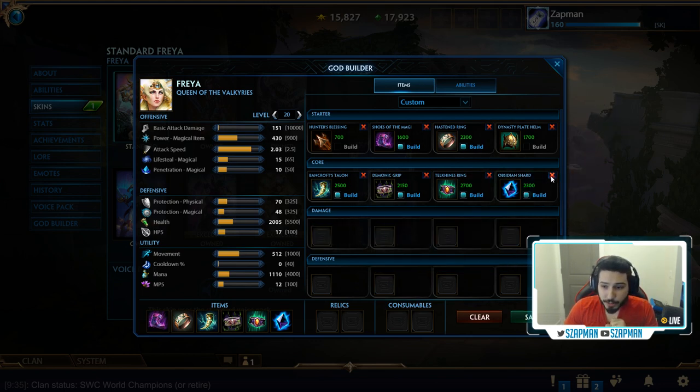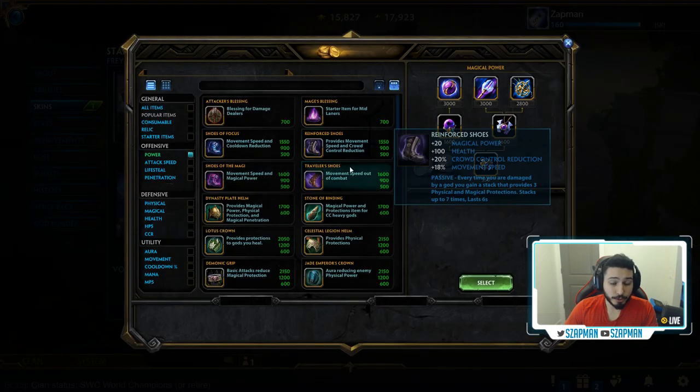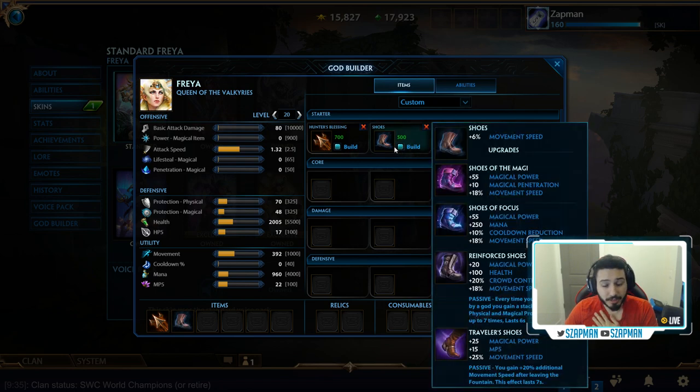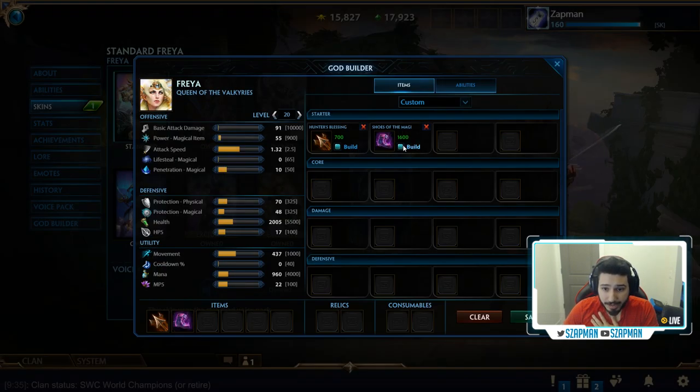Now let's do a build without Hasten Ring. Again, you want to start with Hunter's Blessing, and again go Boots one — or if you're scared of a double physical lane, you can go Helmet one. Consumables are the same: three health pots and one multi-pot. After that, you want to build Shoes of the Magi — nothing changes there. Because you're not going Hasten Ring, you can pretty much get Helmet and Bancrofts, and you will literally be a tanky beast. I don't think anyone can kill you. You could probably 2v1 easily — if the jungler comes, just kill him and kill the hunter too.